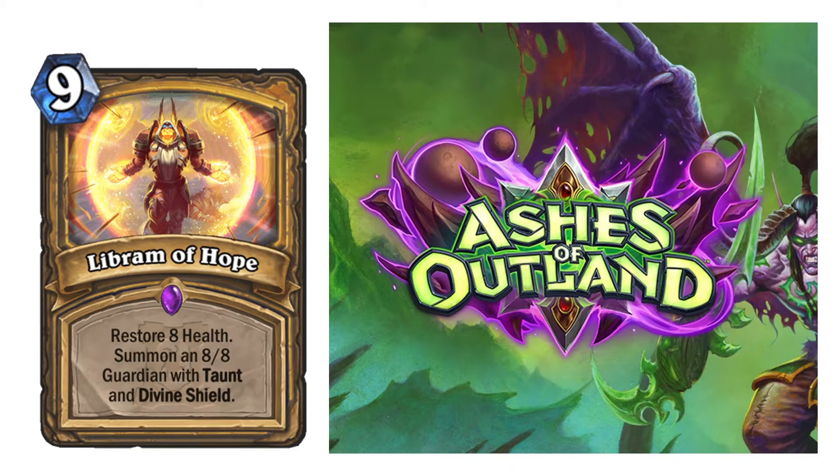Libram of Hope — 9-cost spell. Restore 8 health. Summon an 8/8 Guardian with Taunt and Divine Shield. And of course, you can reduce this to be cheaper and more worth your time. This can actually be a very good card — absolutely incredible, just really good. I'd give this a 7 out of 10. Very, very strong. I could see this seeing play, which is kind of why I could see the Libram-reducing cards seeing play too — maybe only the one that reduces by 2, maybe not the 2/3 one.